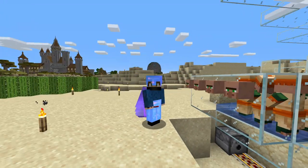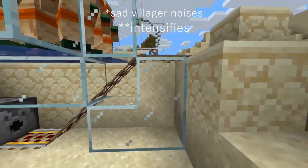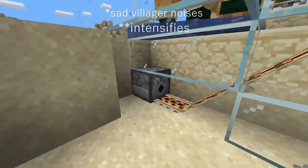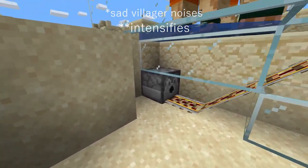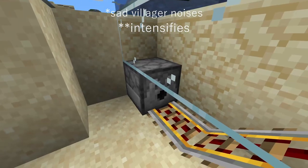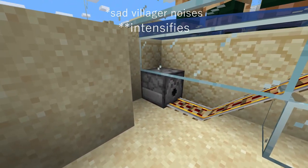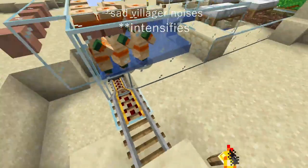We've also got the pickup system. Basically we put minecarts in here in this dispenser, and when we hit a button — there's no button right now — but if I had a button I'd click it and we've got the villagers going, and we can transport them wherever we want.